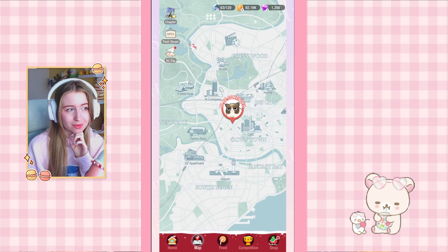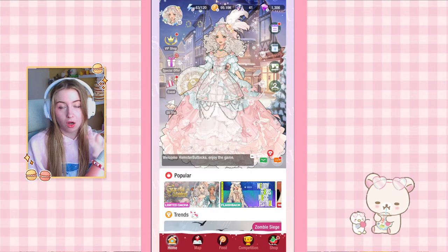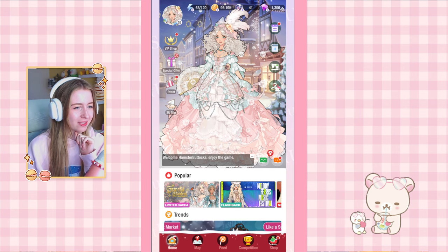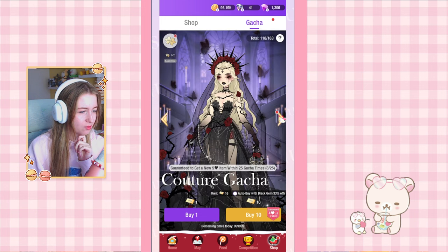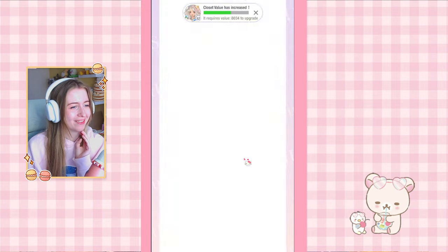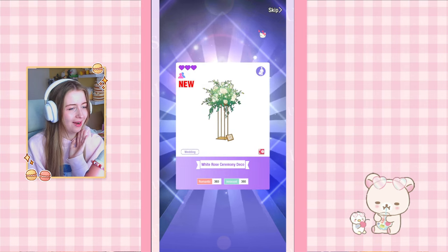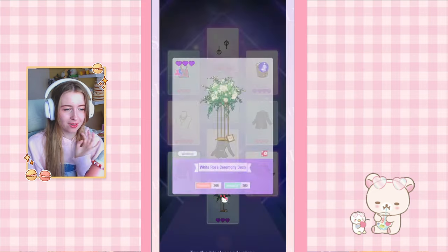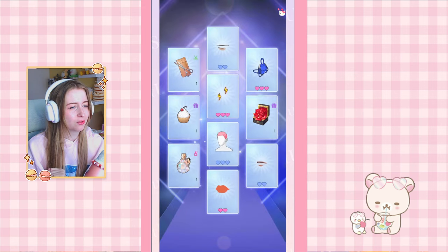That's all the levels! Our final reward is a handheld lollipop which is pretty cute, plus a chapter reward of 100 gems and 30,000 coins. I pull with remaining gacha tickets and do two ten-pulls. Most are duplicates, but I get one new three-star background piece — a background piece is a background piece! The regular fashion gacha is all duplicates as usual.